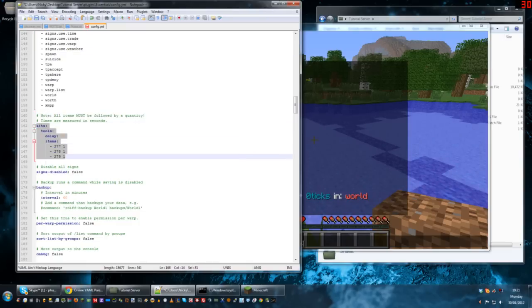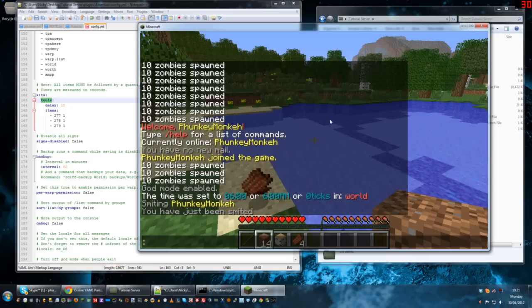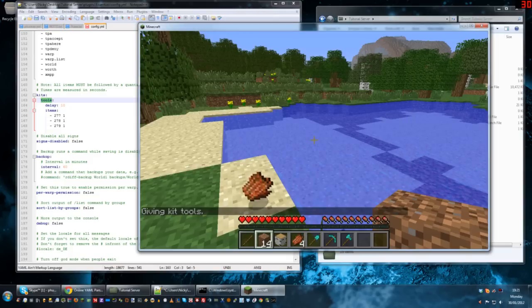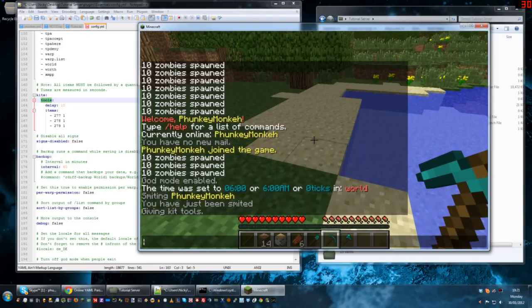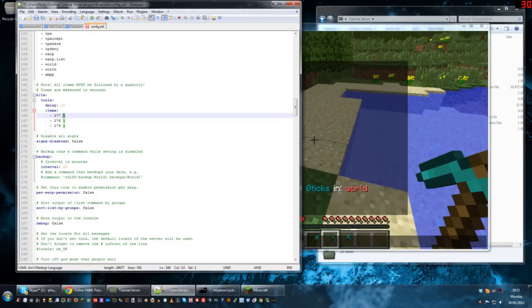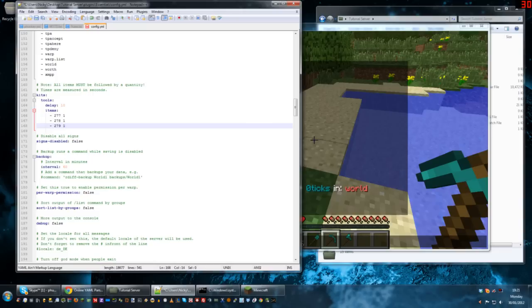You can define kits and you can have as many kits as you want. There's one set up by default which is called tools. If you type slash kit tools in game, it gives you a tool kit which is 277, 278, and 279, quantity 1 — one each of a diamond shovel, pick, and axe. And you can add your own kit.